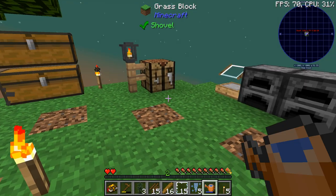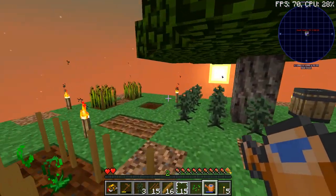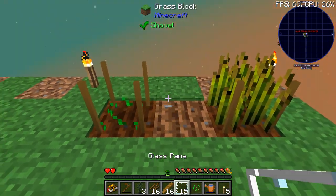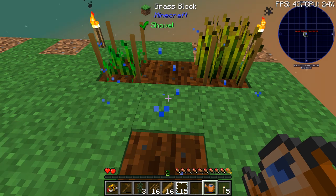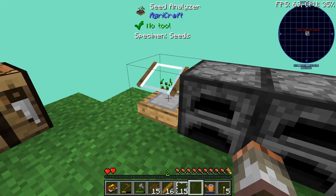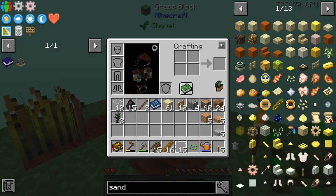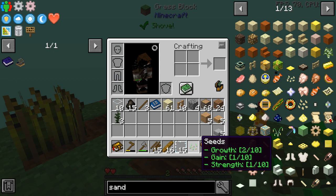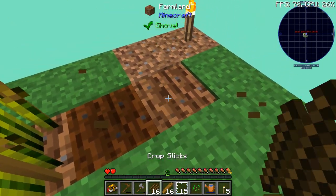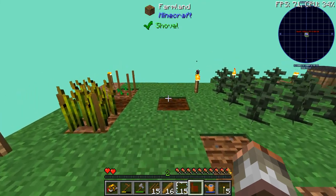If we take this wheat seed and analyse it in the analyser — it says unidentified, just shove it in. He came out exactly the same this time, so like I said it doesn't always happen on the first try. A little bit later we've got another wheat seed. We'll see what we get — and we've got it! That is a 2-1-1 seed. You've got three stats: growth (higher to 10 means it grows quicker), gain (higher number means more wheat and seeds you get from it), and strength (more resistant to weeds — though weeds aren't enabled in this pack, but in normal Agri-Craft they come along and kill your plants).